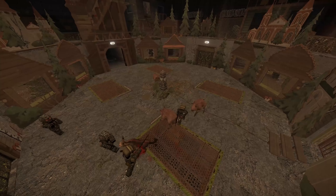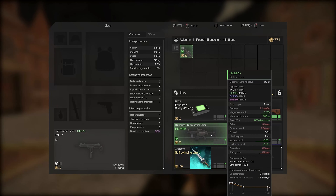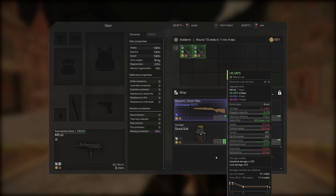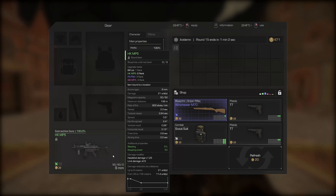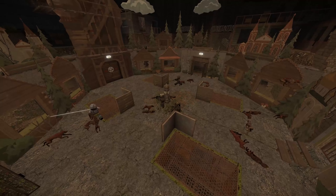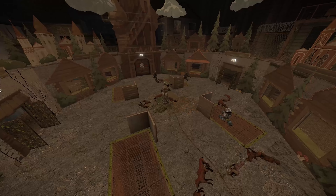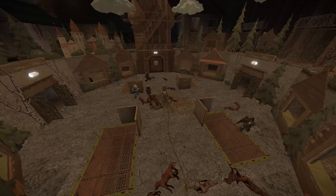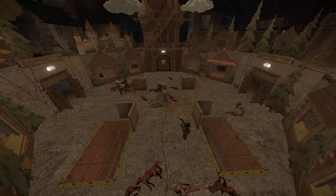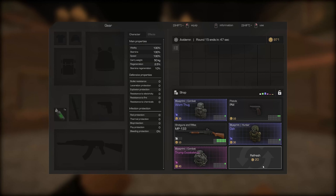Let's talk about blueprints in more detail. By collecting three necessary blueprints, you can upgrade some of your gear into a stronger version. You can view the improvement branches in the same place where the characteristics of your gear are displayed. At the beginning of each round, the shop will be refreshed.